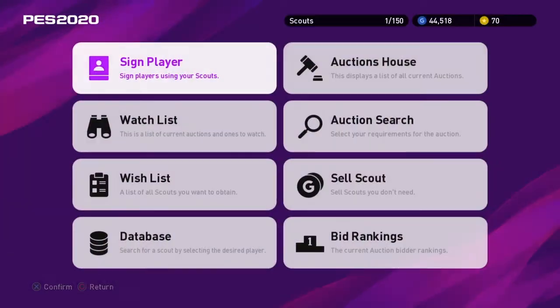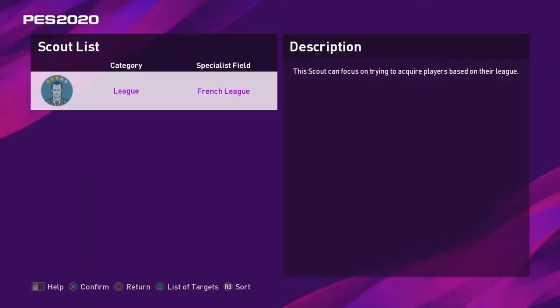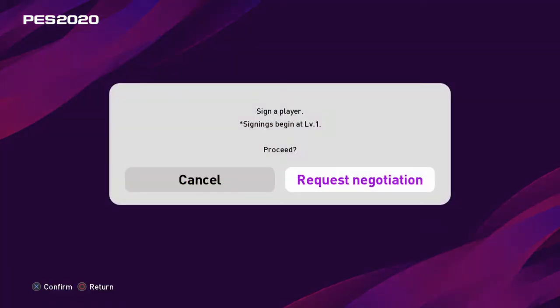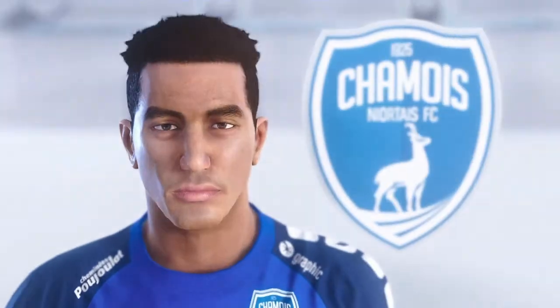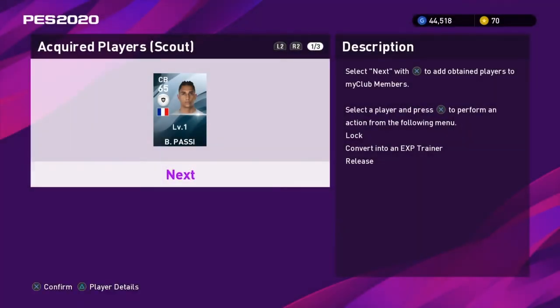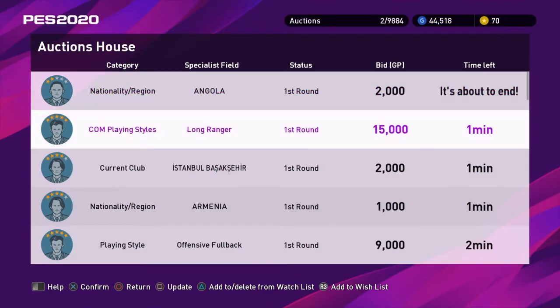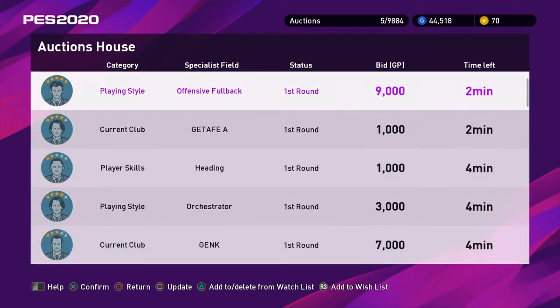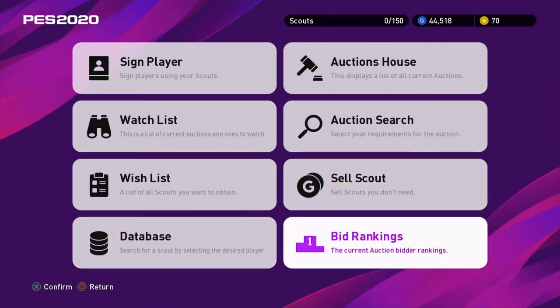At Scouts, you can sign players — you get scouts from winning games. I have a French League scout, so I'll go ahead and use that: Request Negotiation, and I got Pastore — he's from France, so we got a French player. We'll take him; he's been added to our club. The Auction House is basically a waste of time — I wouldn't go there because you're just overpaying for players you can get by winning challenges. The other options I never use either, especially the Scout option — complete waste of money. I'll show you guys an easier way to get money.